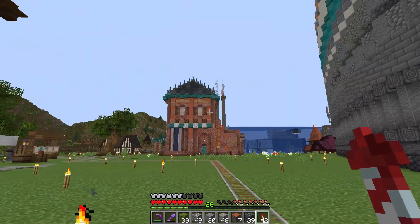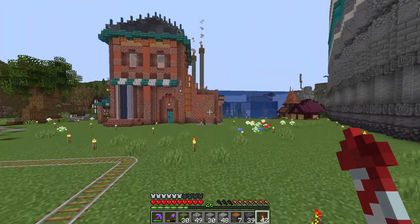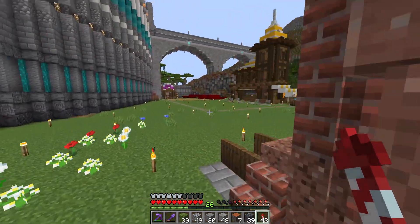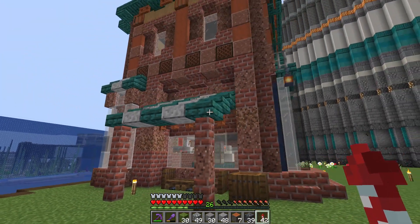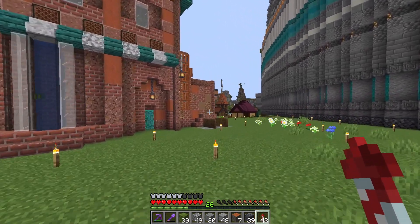Two great examples are this bee farm and this moss farm here. Especially the moss farm is just so much more fun to use. We can come around to the side door here — this is how you turn it on — and then all the different working parts of the machine are sort of visible. It just really makes the build feel so alive.